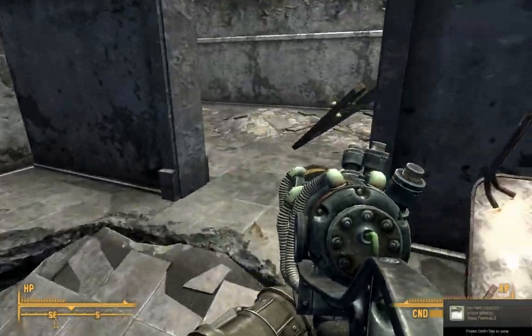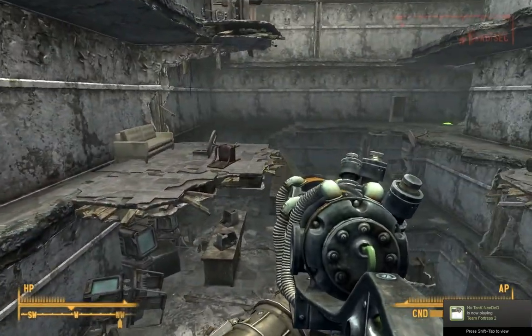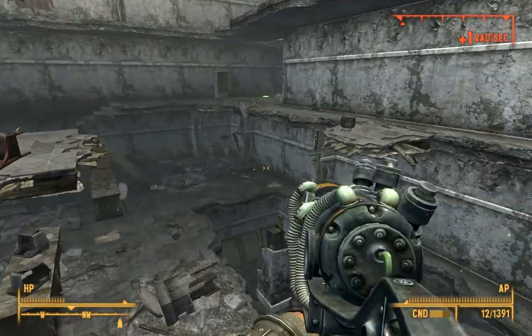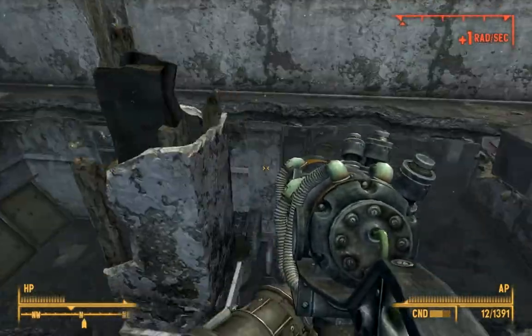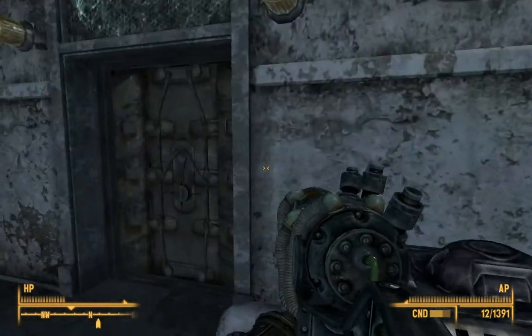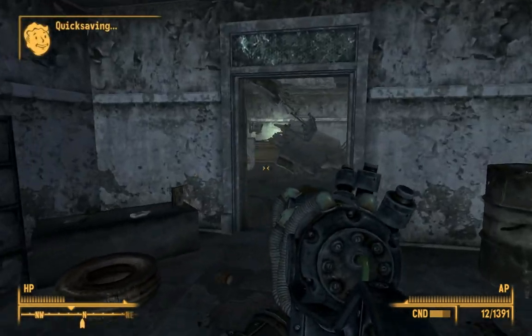That's where I came in before. I just have to find the National Guard Armory entrance, or whatever the heck that could be. It must be on the lower level, through here. Crap, are you kidding me? My lockpick skill isn't high enough.